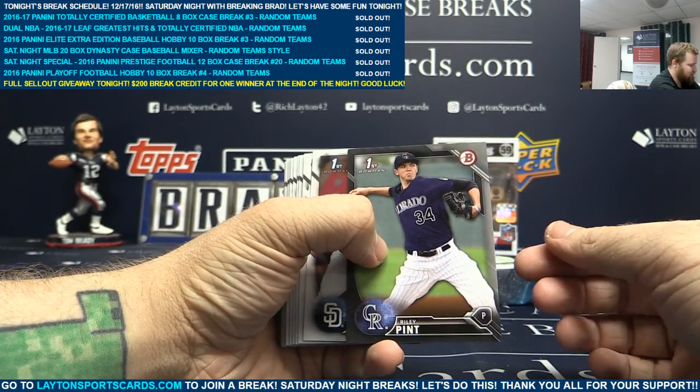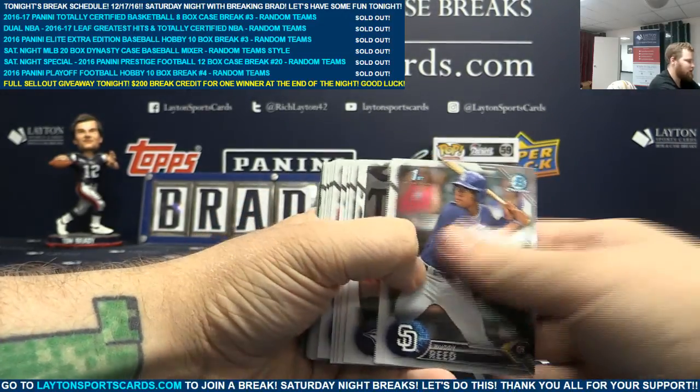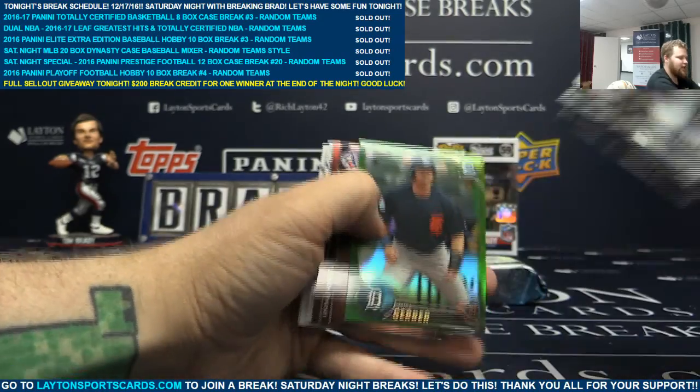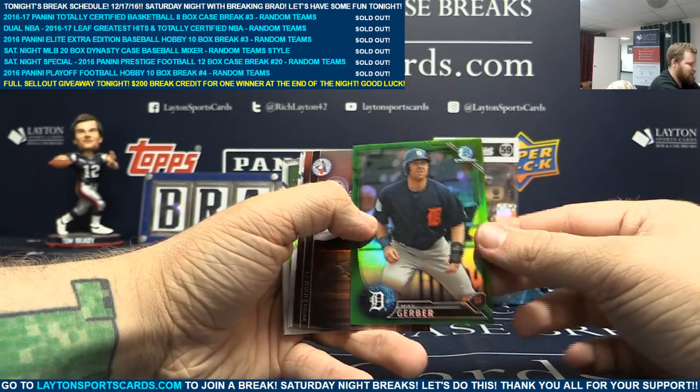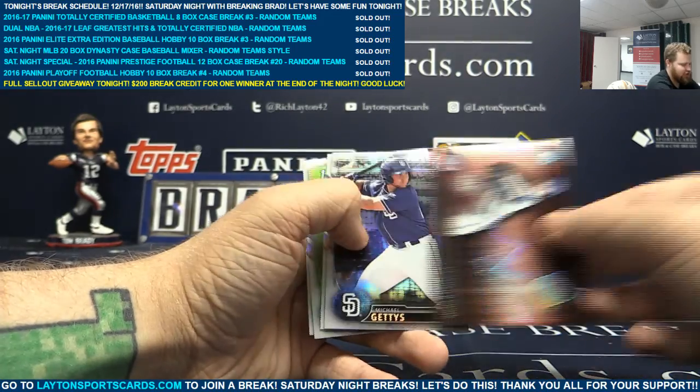Black paper Riley Pint. Nice. And you got a green to $99, Mike Gerber. And the graph insert TJ Zuch.